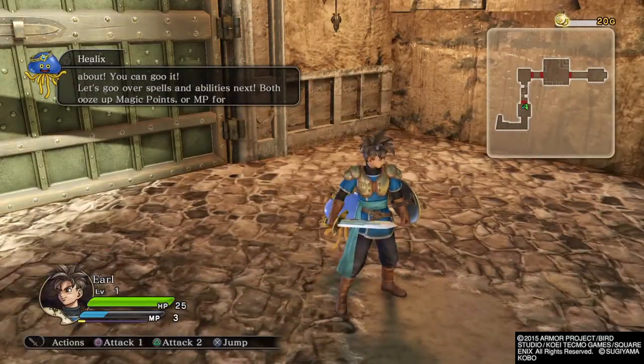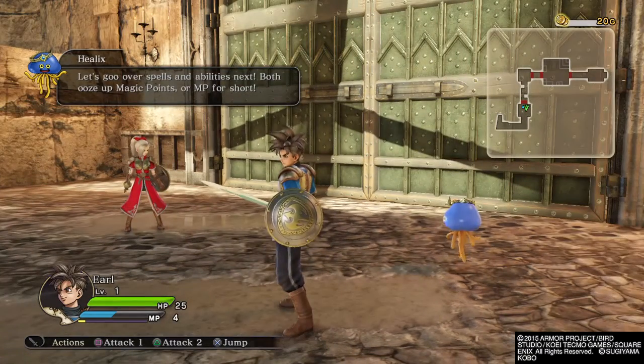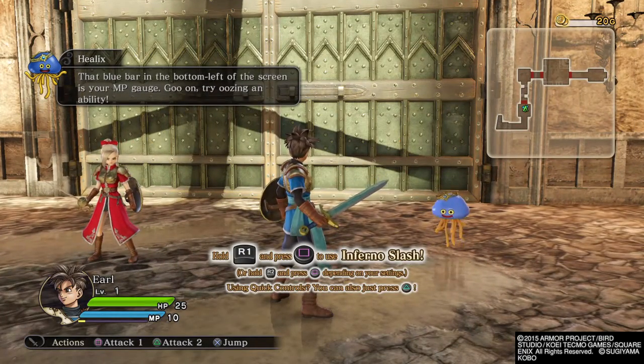Let's go over spells and abilities next. Both use up magic points, or MP for short. That blue bar in the bottom left of the screen is your MP gauge. Go on, try using an ability.